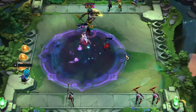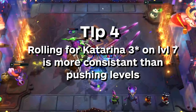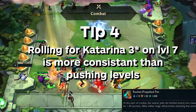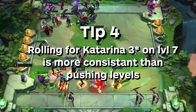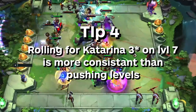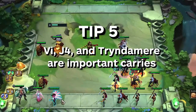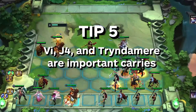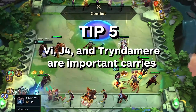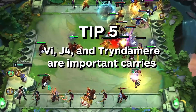Two last tips: slow rolling on level 7 for Katarina 3-star is often more consistent than pushing levels, so unless you have absolutely zero chances of getting Katarina 3-star, that's the only time you would want to go for level 8 and 9. Most games, try to go for Katarina 3-star at level 7. I typically only go for level 8 or 9 if I already have a ton of upgrades and have literally zero other reason to roll. Also, Vi, Jarvan, and Tryndamere are important carries and should not be taken lightly — especially with items or 3-stars. If you get Tryndamere 2-star with attack damage items, he's still going to pull his weight, and Jarvan and Vi are very strong units themselves if they get to 3-star.